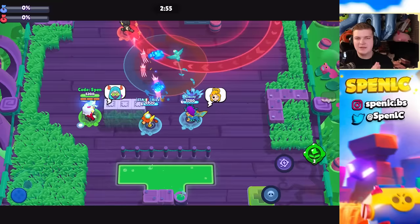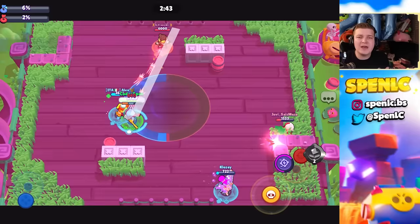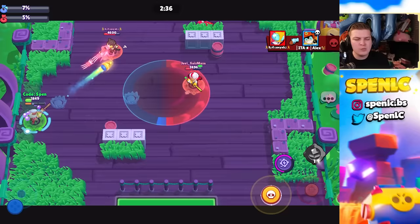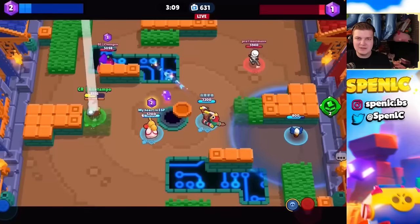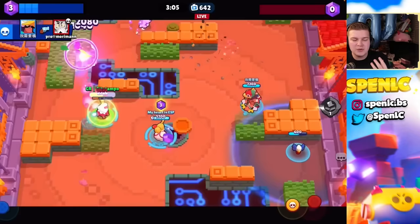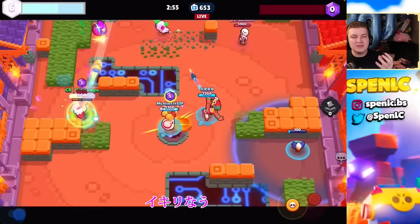Snipers are running all over the meta right now, so here are a few tips to improve with them. A key tip is to watch pro players — find gameplay of pros playing Brawlers like Piper and Belle. I learned a lot from watching the best players in the world, like Crazy Raccoon players such as Sidtampo and Tensai. I'll leave links to their channels below.